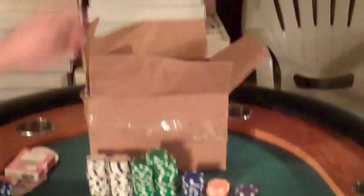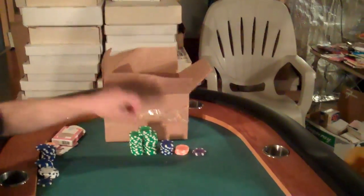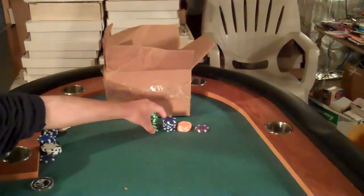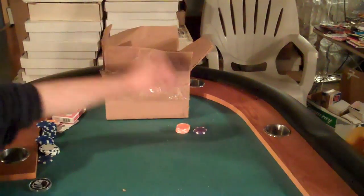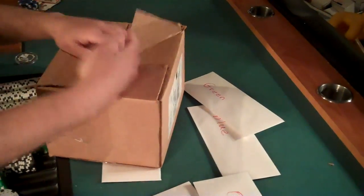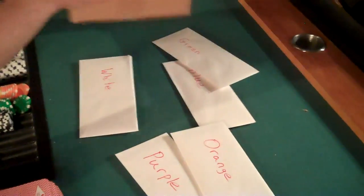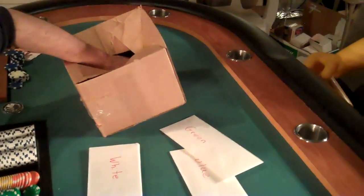So we'll throw all the chips in, close up the box, shake the crap out of it, get your hand in, and pull out one chip. It's white. So we'll find the white envelope.